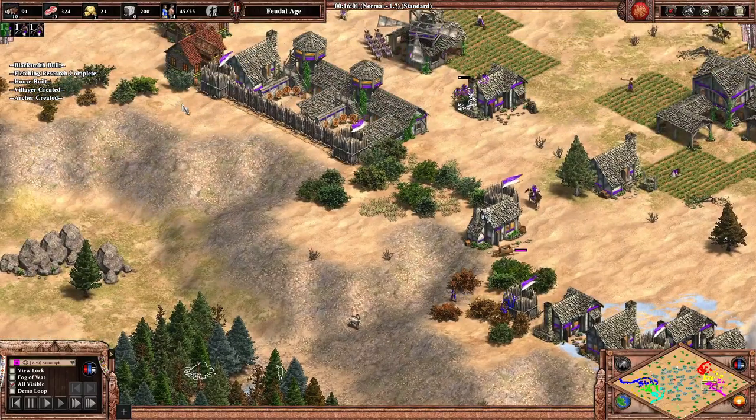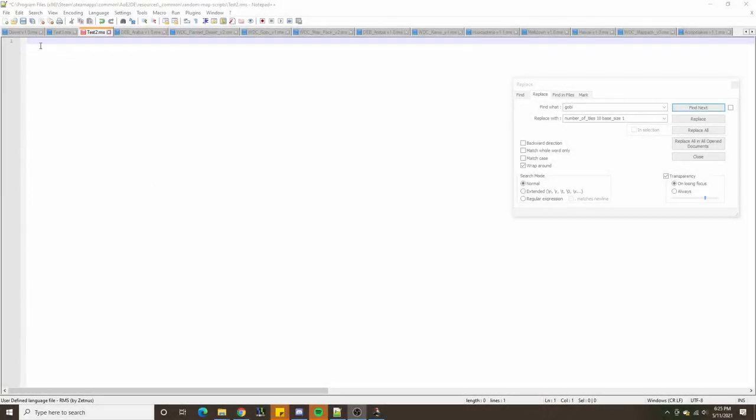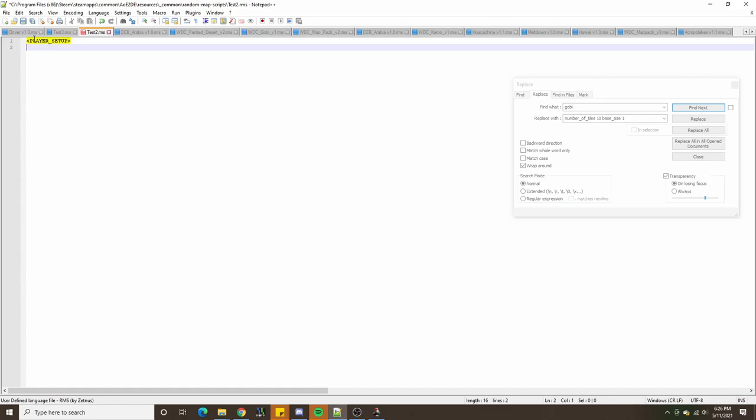We're going to be going over how to make this map, so let's get started. The first thing to do when making any map is to handle the player setup section. Since we want teammates to be very close together, we will set grouped by team as our player setup.